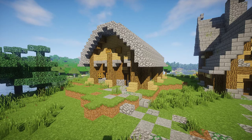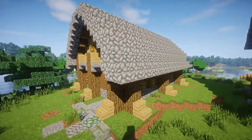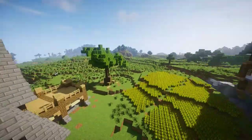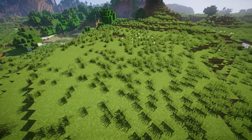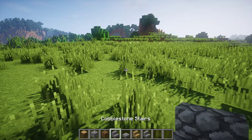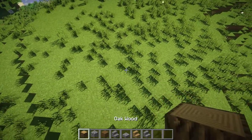Hi guys, my name is Taffy and today I will show you how to build a cool looking small medieval house. This is the house we will be building — it's a pretty nice house, very simple to build, not a big one. Let's get started! Find a flat spot where you could build it. The blocks you will need are: oak wood, cobblestone, spruce wood planks, cobblestone stairs, cobblestone slabs, oak wood stairs, and stone brick stairs.